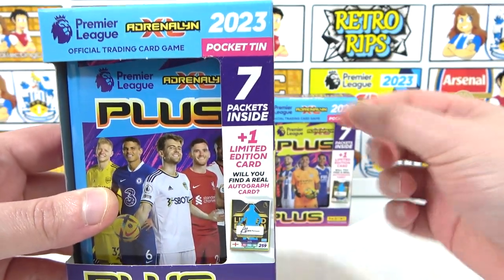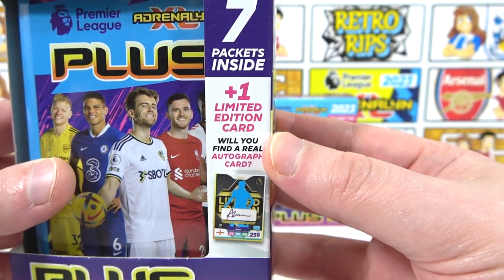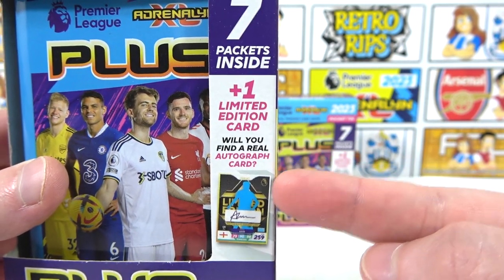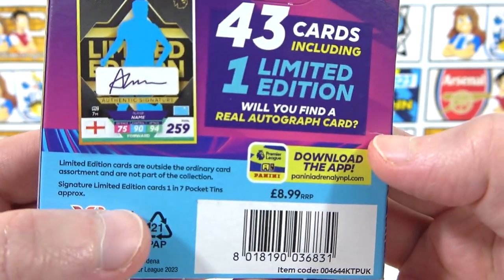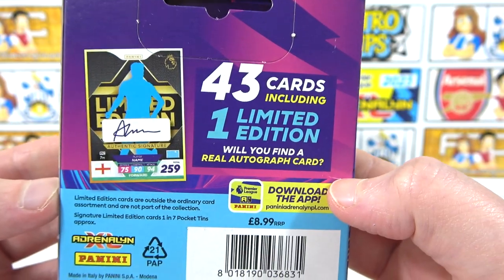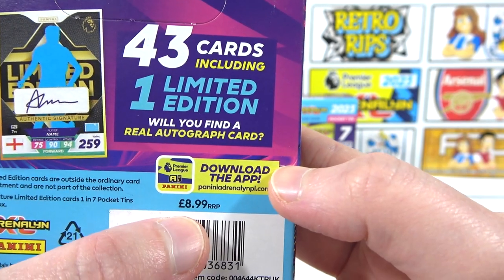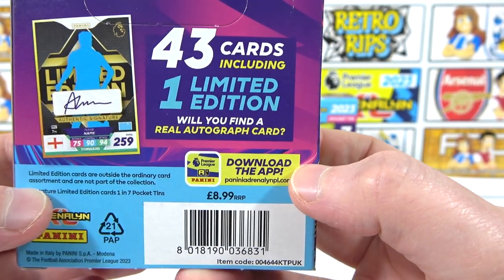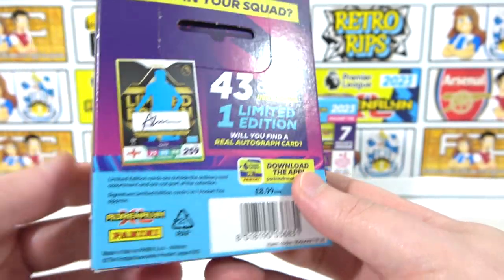In each of these tins we will be getting seven packs as well as a guaranteed limited edition card, which has the chance to be an autograph or signature variant. Looking at the back, signatures are one in seven pocket tins, and autographs are going to be much more rare than that. These tins cost £8.99 and they are exclusive to the Panini website as a bundle of two — link in the description if you want to pick these up.